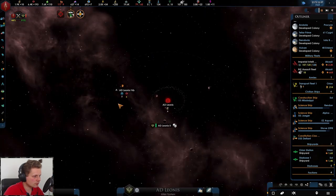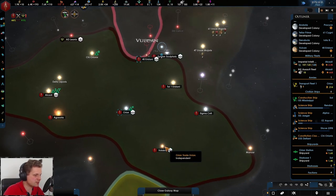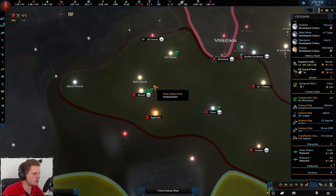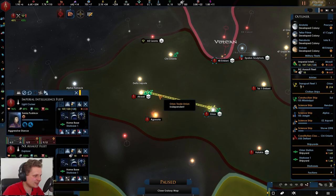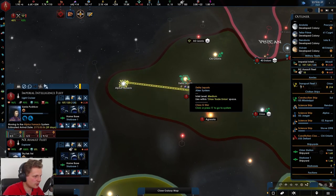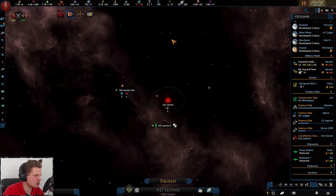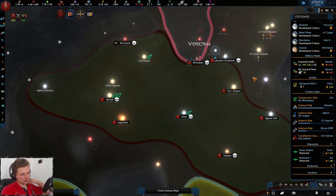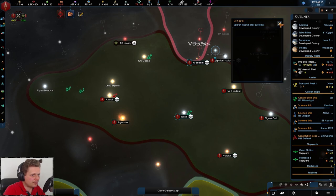They are assaulting our spaceport - yeah, let them do it. They're assaulting our spaceport with armies, yes, because that is how it works. I want you to go here and there, and like I said we're going to be waiting to end this war until colonization is done. We're going to get a lot of planets here - we might release them as a subject, maybe.